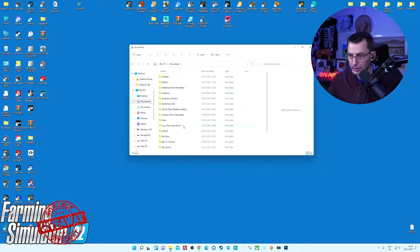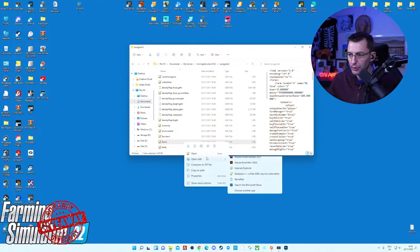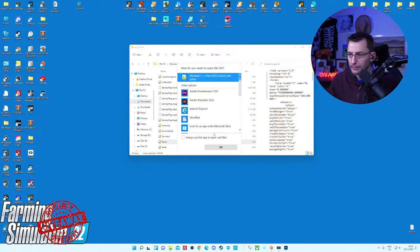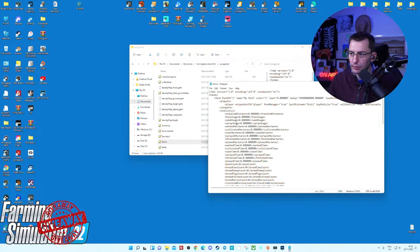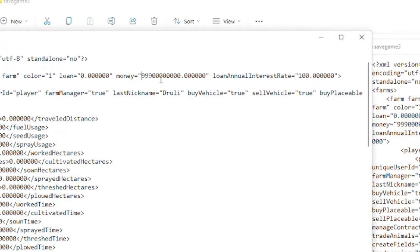Open Documents, then My Games, then Farming Simulator 22, then the save game folder, and open the farm XML files with Notepad. I really recommend Notepad++ but regular Notepad works exactly the same. There is your money — you should see one hundred thousand. Change it to whatever you like and add loads of nines.